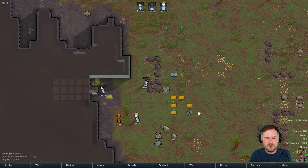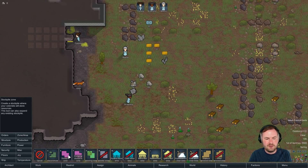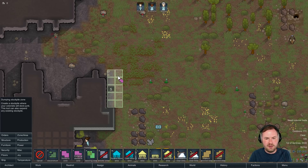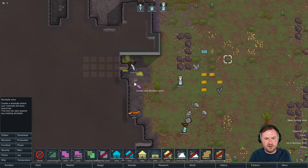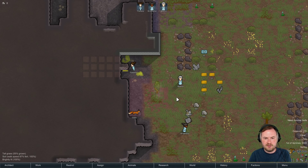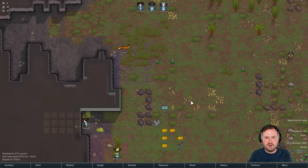We need colonists apparently. The Terp is barfing everywhere. We're going to need a zone area here, so let's get a dumping stockpile - put the dumping stockpile up here for all the corpses and stuff, and then let's get a normal stockpile in close here. Let's cut down this tree too. Good job Bird the Hoe, cutting down a tree. We'll work on this lynx as well.